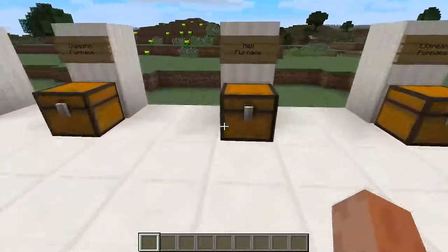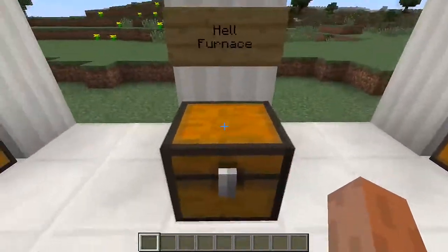Next up we have the hell furnace, and it is expensive. You're going to need two nether brick on each side, one TNT, two blocks of diamond, one diamond furnace, and three magma cream, and you'll get the hell furnace.